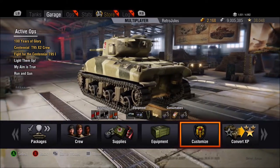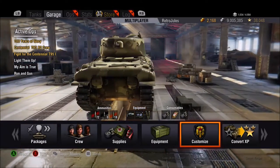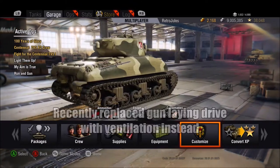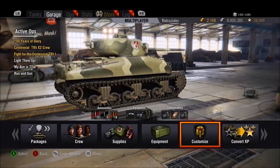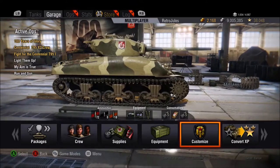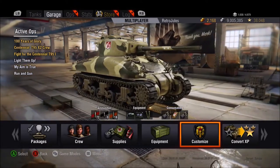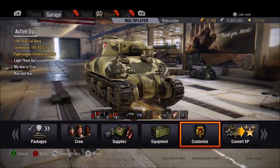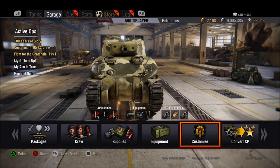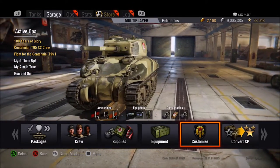The equipment I carry is geared up to make this an effective spotting machine: coated optics, binoculars, and a gun laying drive to help with the slow aim time. My crew are trained in 6th sense, snapshot to help with dispersion, dead eye to try and help with the poor accuracy, repairs, and they are currently training in situational awareness to further improve spotting. It has an excellent 370 metre view range which beats all other tier 5 mediums by 20 metres, so you'll see tanks coming before they see you.